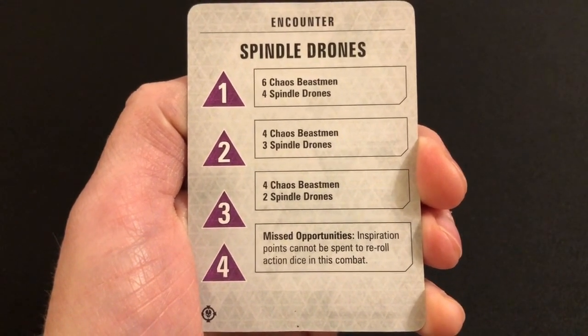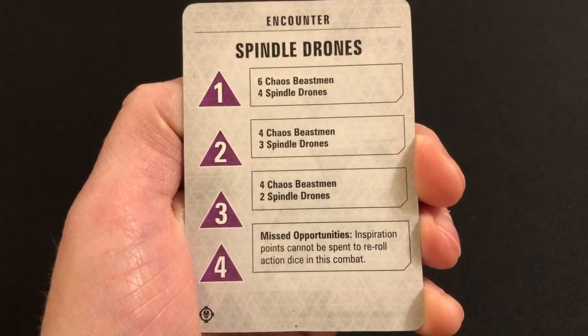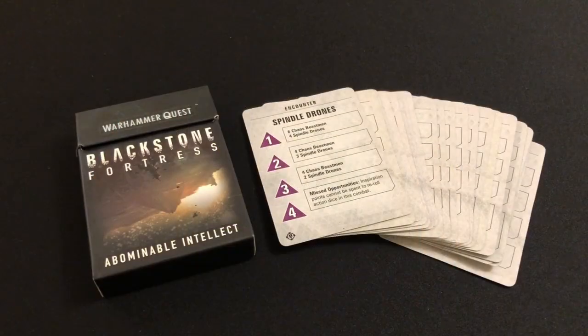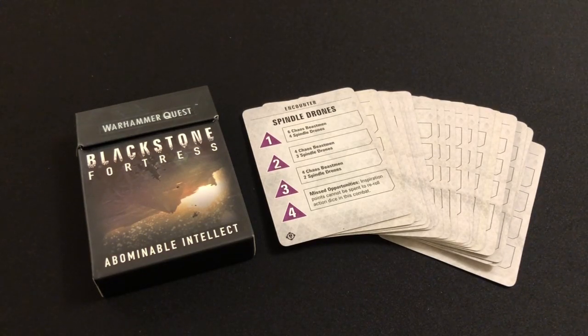Finally, 'Missed Opportunities' — inspiration points cannot be spent to re-roll action dice in this combat. Pretty straightforward: you just cannot rely on re-rolls. And that is it — my top 20 Abominable Intellect twists. As I mentioned at the top of the video, this is my least favorite expansion — it adds the least to the game and is certainly not worth anywhere close to what people are charging for it on eBay. But I do think grabbing some of these twists and dropping them into your games can shake things up and give the heroes something different to think about.